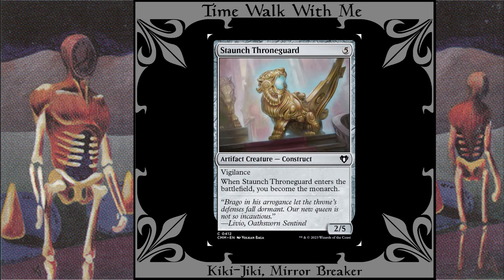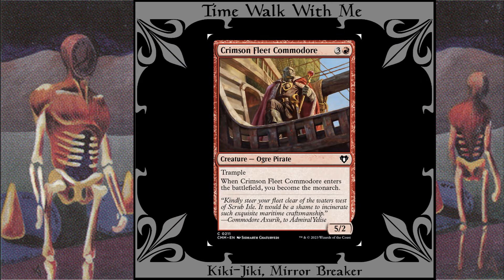Staunch Throne Guard: With this card, you can take and retake the throne whenever you need to without the need for messy combat. It makes a good blocker, too. Crimson Fleet Commodore: This also helps you to always have the throne. It makes a good attacker, too.